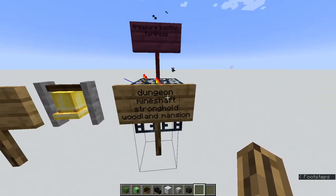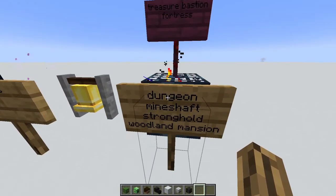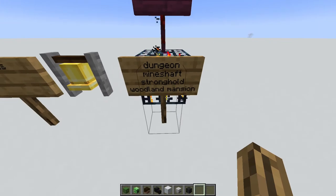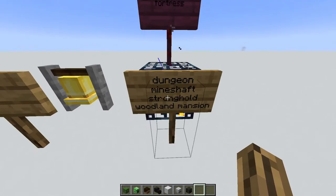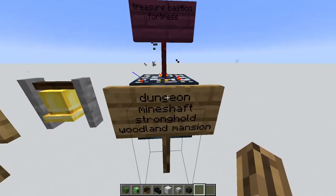Spawners can lead you to dungeons, mineshafts, strongholds, or woodland mansions — though the woodland mansion spawner is extremely rare. Most of the time, a spawner in the overworld is going to lead you to a dungeon, so keep that in mind. And as with chests, it isn't really worth going to dungeons. In the nether, spawners will lead you to treasure bastions and fortresses.